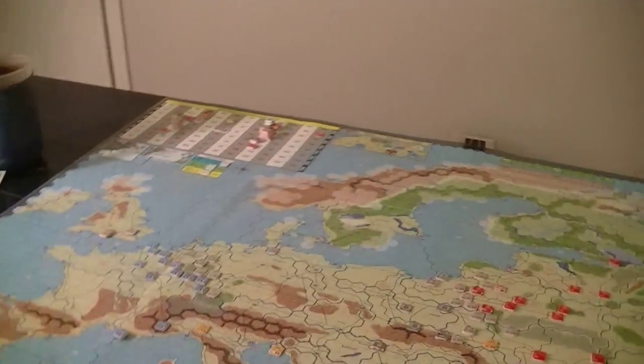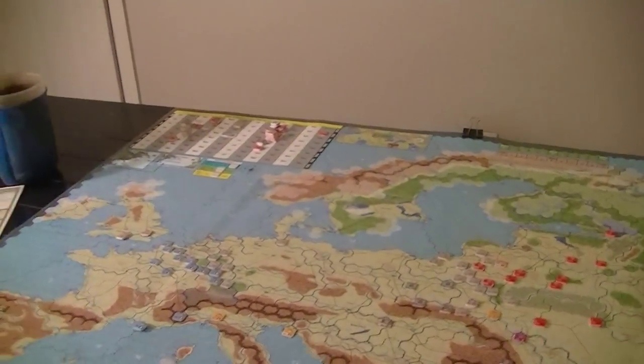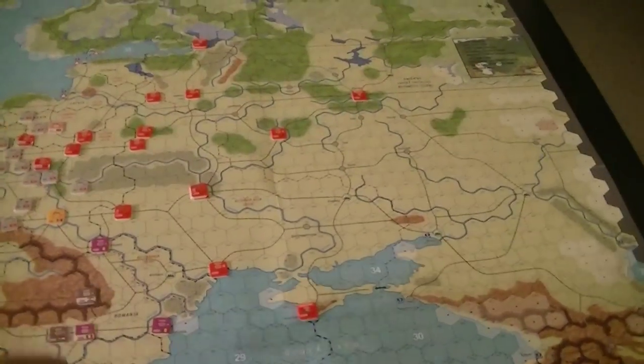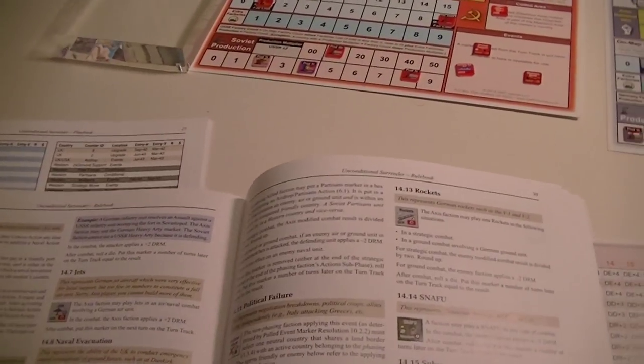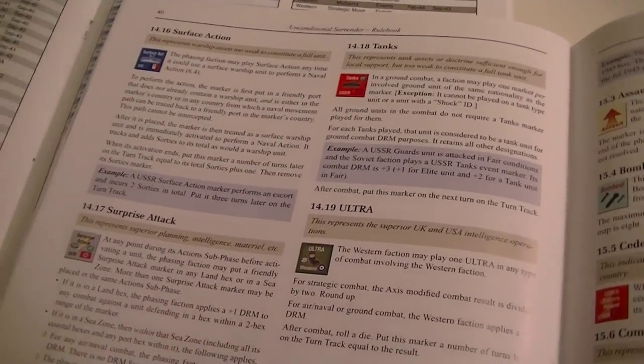Going to the allied movement — nothing much going on. I'm pretty convinced I can maintain everything in supply. The next question is the surprise attack counter, which can be used for multiple things: it allows invasions, and it can be used for ground attacks. In a land hex it gives plus one DRM to everything within two hexes. In a sea zone it gives a DRM in combat in that sea zone and allows a carrier strike — you can't do carrier strikes otherwise.